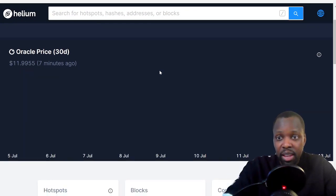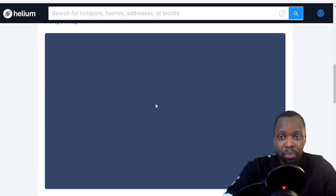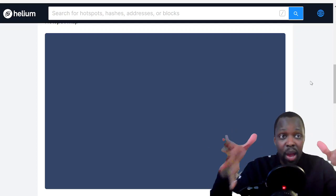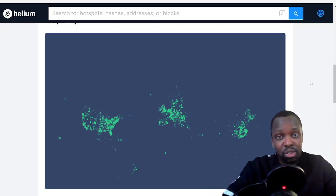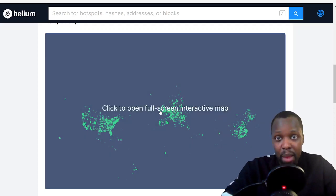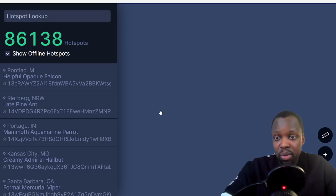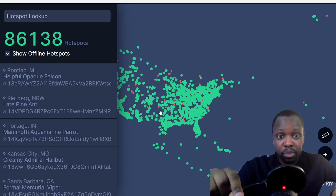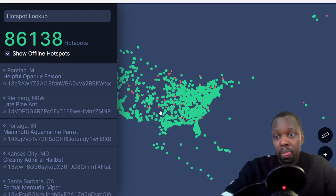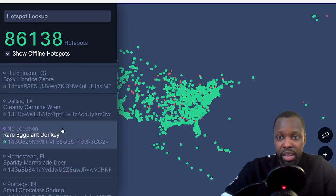I want to go to the old one first to compare old versus new. In the old explorer, you have the oracle price of $11.99, 86,000 hotspots, and then you had the map. If you want to see how much earnings are in your city, or if it's worth it to buy or mine in your city, you go on the explorer and click on the interactive map, then go to a section called Coverage. It shows all of the miners in the world — a green dot means connected, red dot means disconnected, and yellow or orange means connected but either syncing or relayed.